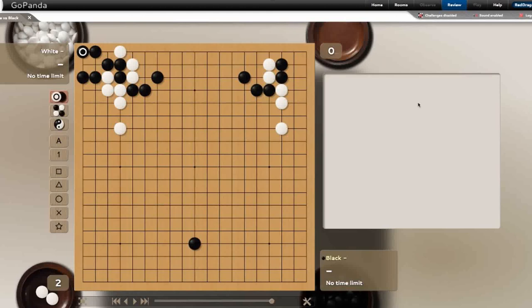This is where they say weird things happen in the corner in Go — it's because of stuff like this. Now white is able to do a throw-in here, and black cannot connect. If black connects, that is a huge blunder and white can just capture. Black can't connect, so black has to capture.